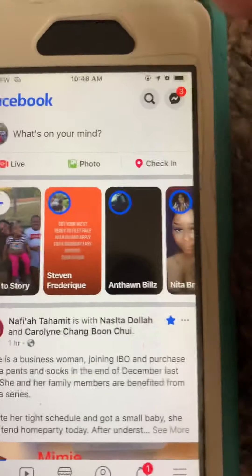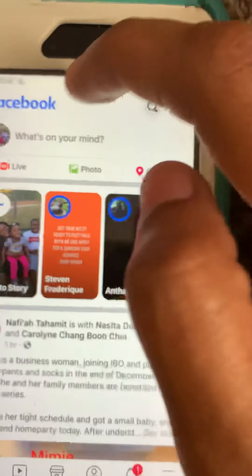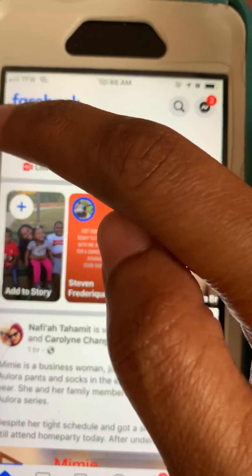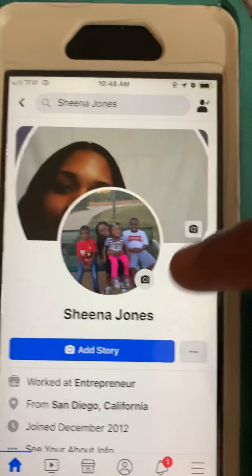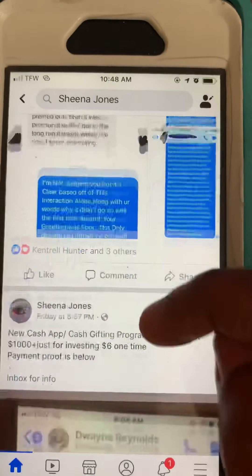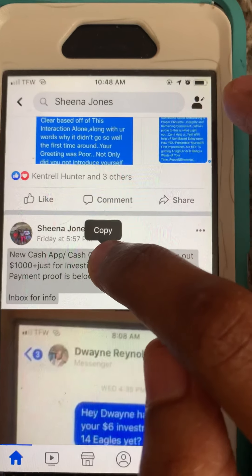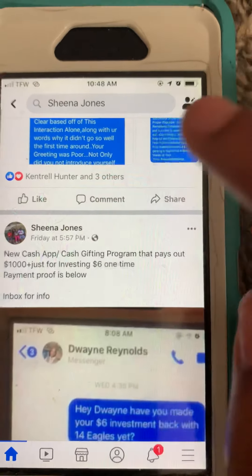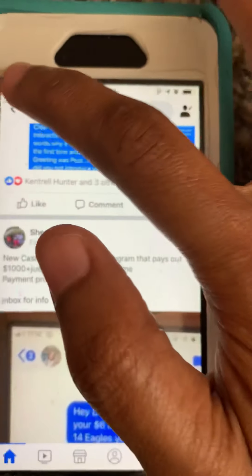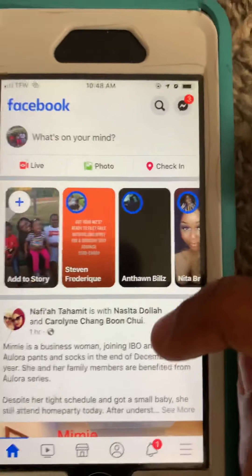We already have our ad. What I did is I actually used the ad that I had already previously posted. So what I'm going to do is click up here and go to my Facebook profile, scroll down, find that ad, simply click on it, and click copy.